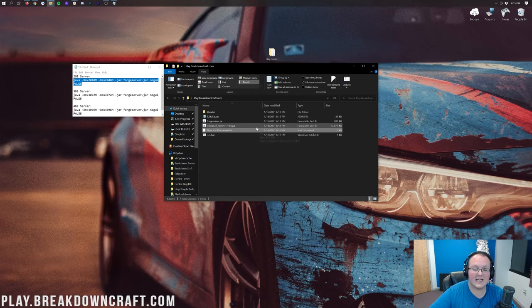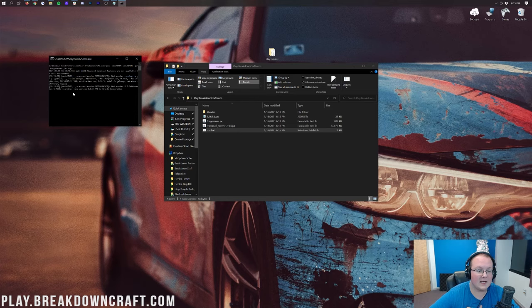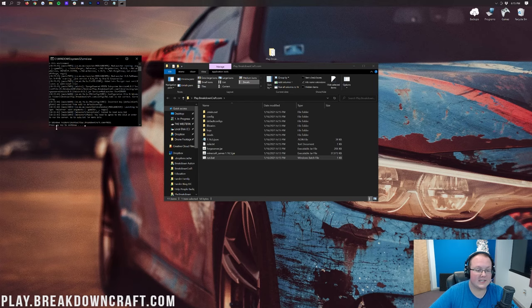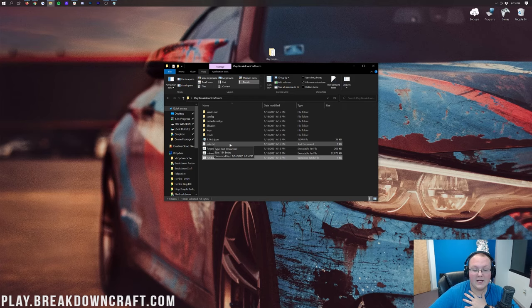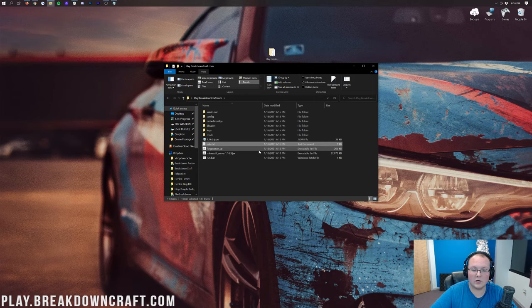Close the text document. You can delete the new text document .txt from your server folder if you want to keep things clean. Double-click run.bat — it will open and start the server, but it's going to fail. Don't freak out. It will eventually say 'Press any key to continue.' Why did it fail? Because we need to agree to the Minecraft EULA. Double-click EULA.txt, change 'eula=false' to 'eula=true', then go to File > Save.